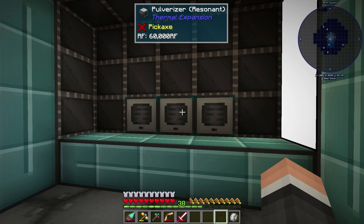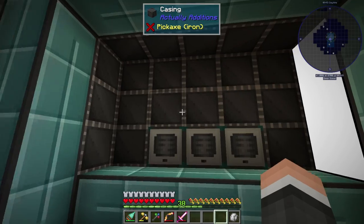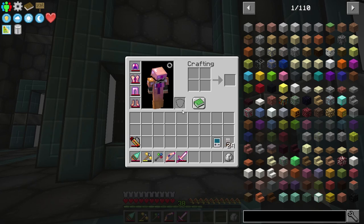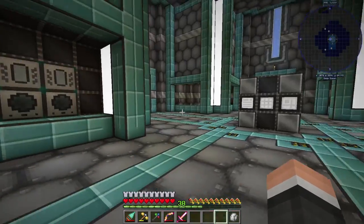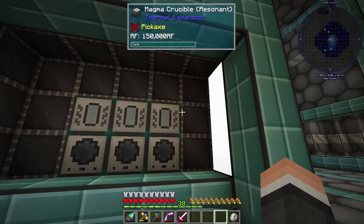I upgraded the bulk of machines up to Resonant now, so we were able to do that on AutoCraft. I had to process a bunch of platinum, but not a big deal. And I have these here — these are just casings from Actually Additions. They're just decoration, actually meant for the lava factory, but they're not too badly priced either. You get 32 per recipe, so two or three recipes and I'll have enough for my area. I just like the way it looked.